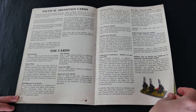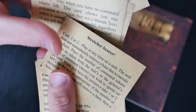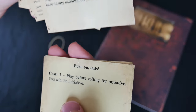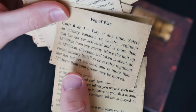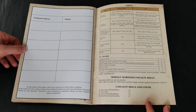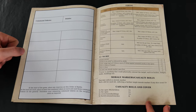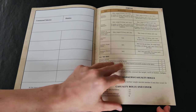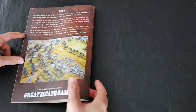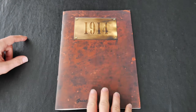The use of command tokens, simple dice rolls, and the cards which come with the rules provide fast gameplay while still retaining the flavor of combat in the period. There are already rumors of a 1918 supplement and the possibility of widening the theaters of operation, which will hopefully see more of the nicely sculpted and cast 12 millimeter figures being released.